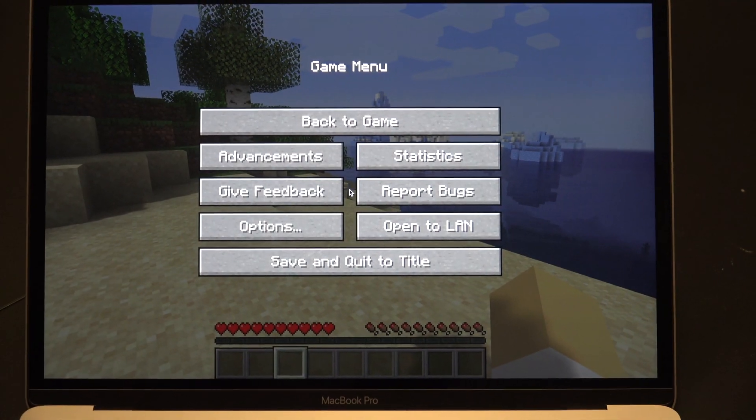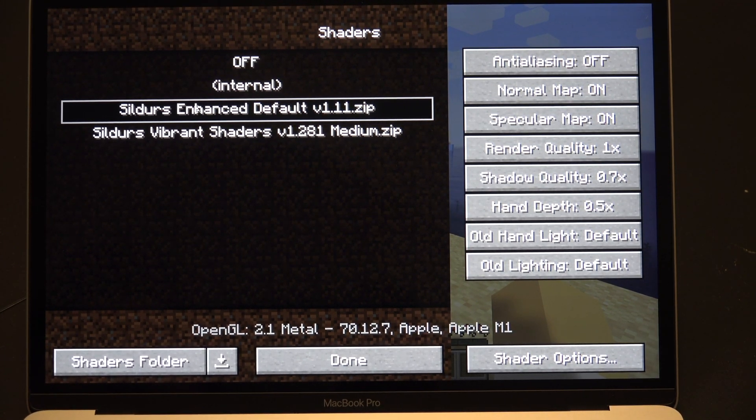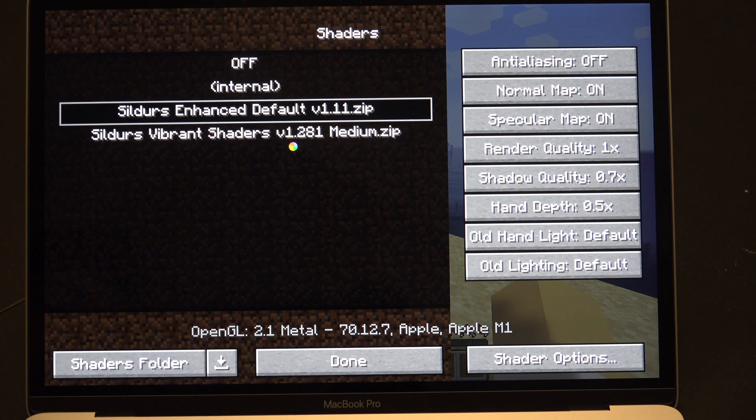This just shows you that Minecraft shaders do run on this, although it looks tricky. The only ones so far that really worked are these two here — both from Sildur's Vibrant Shaders. And only the Enhanced Default really runs well. If I change to the other one it lags and I'm getting only one to two fps.